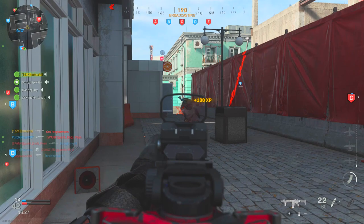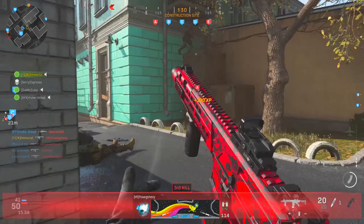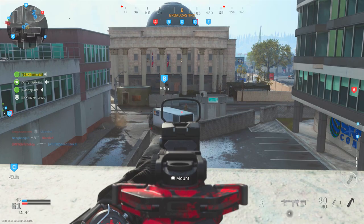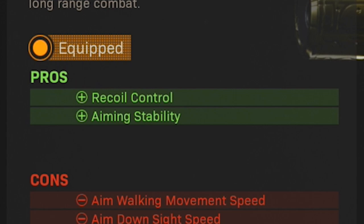Then I've got the Ranger Foregrip on my setup as well. Much like the GI Mini Reflex, this one comes down to preference, but as you'll notice, the Honey Badger has a decent amount of recoil, so the added recoil control and aiming stability this foregrip offers is a pretty big bonus. However, this attachment does decrease the overall aim walking movement speed and also aim-down-sight speed, which is somewhat noticeable — but I would rather have less recoil than anything else in this case.